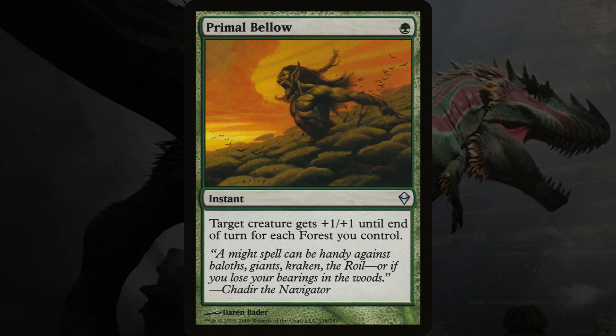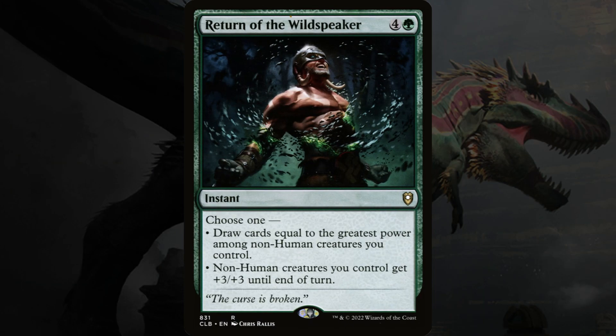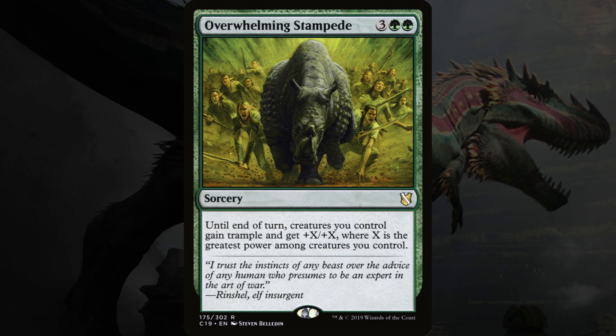These next few just last until end of turn. Primal Bellow says target creature gets +1/+1 until end of turn for each forest you control. Since this is an instant, you can surprise your opponents — cast it after they've already blocked, or if they've chosen not to block, pump your creature way up. Same with Return of the Wildspeaker: choose one — draw cards equal to the greatest power among non-human creatures you control, or non-human creatures you control get +3/+3 until end of turn. This can pump your whole team, or if Galta's out, you could just draw like twelve cards. And Overwhelming Stampede: until end of turn, creatures you control gain trample and get +X/+X where X is the greatest power among creatures you control. As our deck is focused on high power, this could get crazy. Keep in mind this one is a sorcery, so you have to cast it before you attack. These last two are awesome for closing out the game, and it's especially nice that we can turn those small mana creatures into really formidable game-ending creatures.